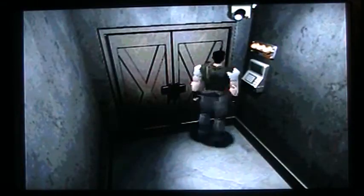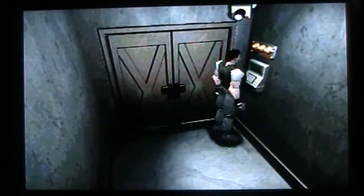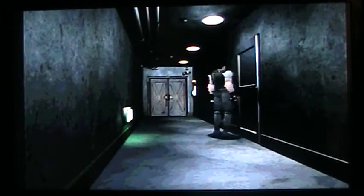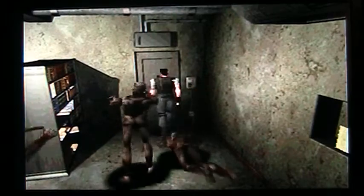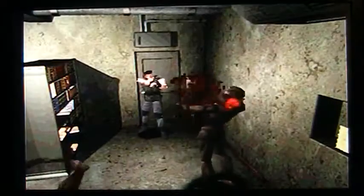Before I go in here, I'm just gonna show you what they're used for. Passcode panel — every time you use an MO disc on a little panel thing that you put it in, you get a code. You have to do that three times to get the good ending, to save Jill. To get the good ending you just have to have the three MO discs and be able to get the three codes.